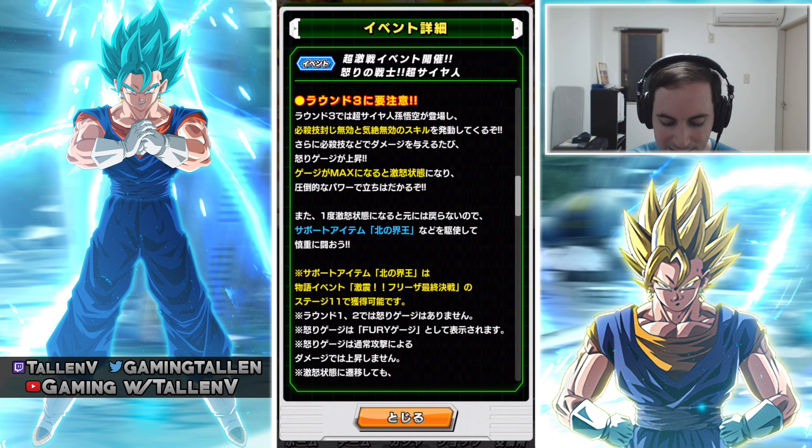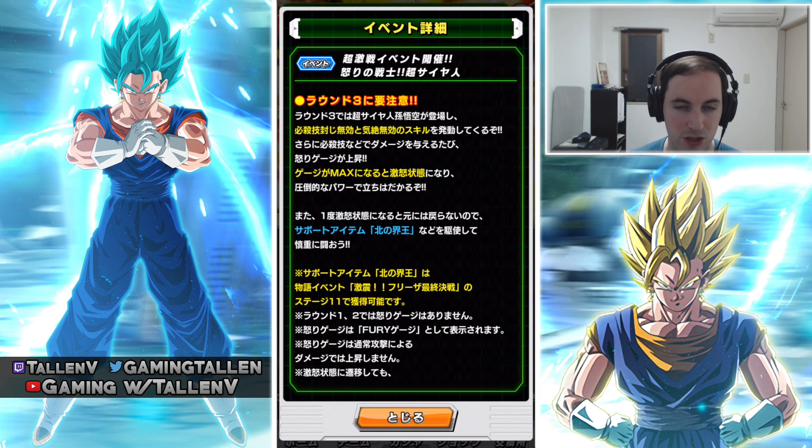Round three — you cannot seal him, you cannot stun him. Pretty standard stuff you'd expect from this kind of thing. That's also when the gauge goes to its max. Again, if you want to reduce the Fury bar or the Rage bar or whatever you want to call it, then use the Northern Kai item. It even states it right there.